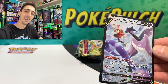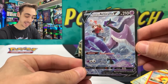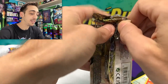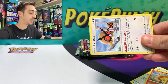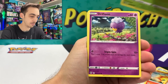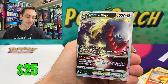Let's drop this into a sleeve. Adding three Trainer Galleries to the binder today. Let's keep it going. Maybe this ETB will save the day. Yanma, Drifloon, Hippodon for our reverse, and the Darkrai V-Star for the rare. This Elite Trainer box is hands down the best Astral one I have opened so far.